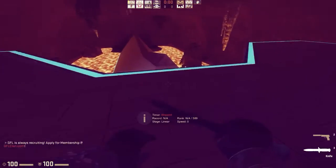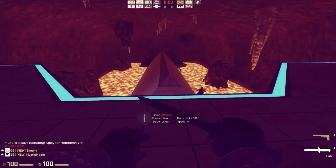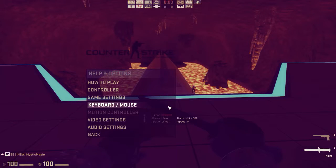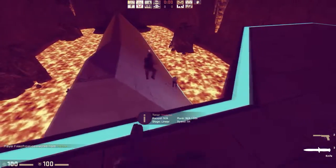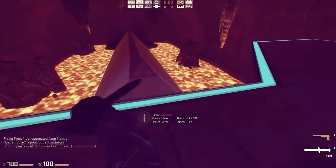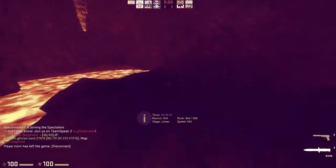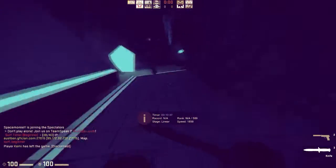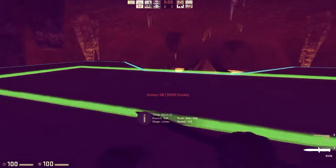This map is kind of hard. So this is how to surf: when you jump on the ramp, hold A if you're on this side. Don't press W — jump and then let go of W, and just hold A, you'll gain speed. If you're at the top of the ramp, try to get to the bottom of the ramp because you'll gain more speed.